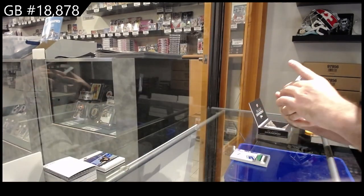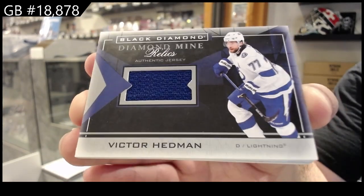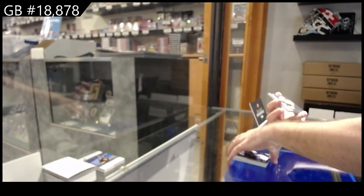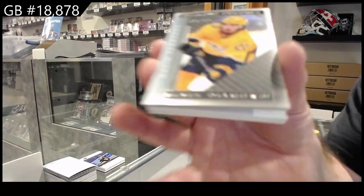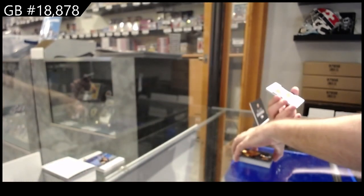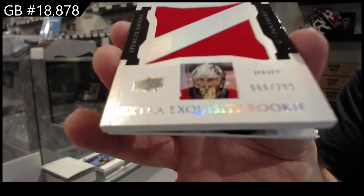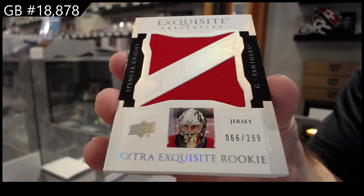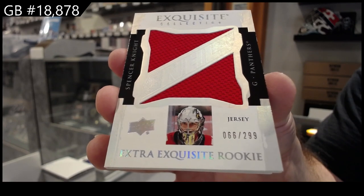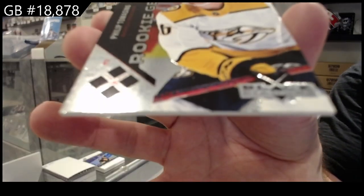We've got a diamond mine relics of Hedman for Tampa Bay. We've got a diamond futures 249 of Ferentz for the Preds. Exquisite rookie jersey Spencer Knight, 299 for Florida. And this is the rookie gems, the 99 for the Preds — Tomasino.